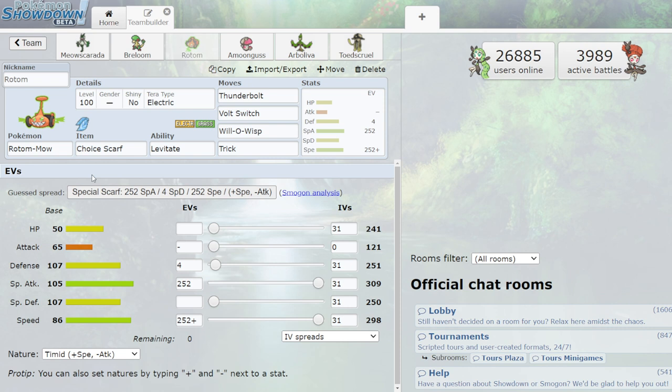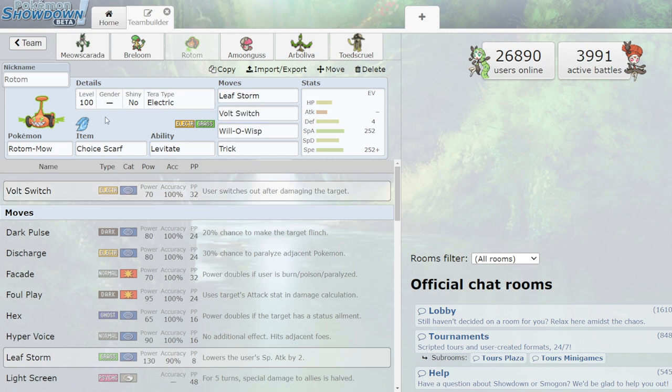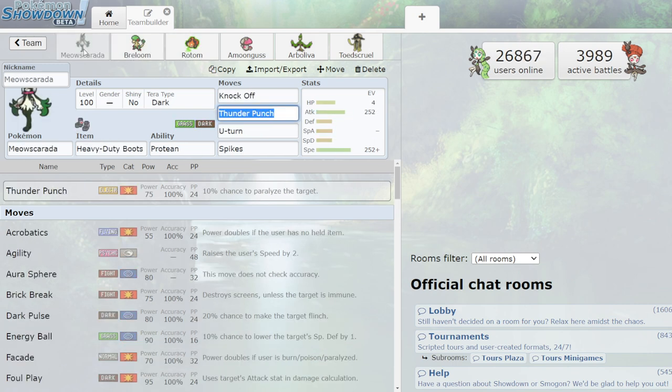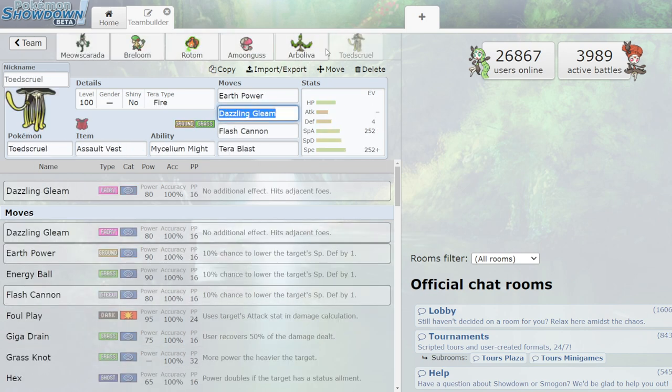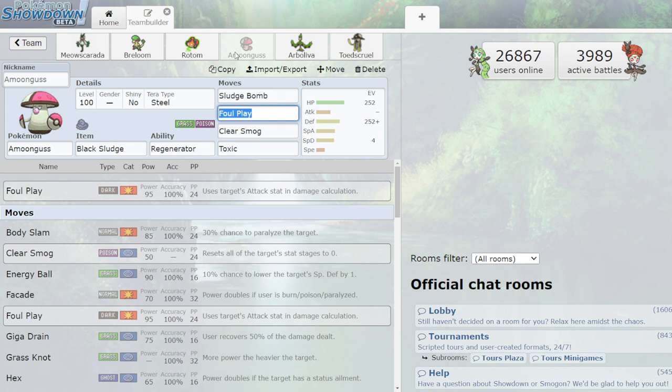Rotom-Mow is good to take down flying type teams. Thunderbolt, Volt Switch, Will-O-Wisp, and Trick. This one isn't as strong as the other two Rotoms we discussed, but having something with momentum from Volt Switch is really good. You might even want to keep Leaf Storm on here in case you're on water going up against water and need something to break through Gastrodon, since you don't put a lot of STAB moves on these Rotoms. Grass Knot isn't that great offensively, so you want to use Rotom for its other typings.